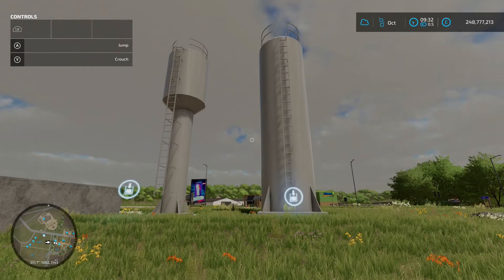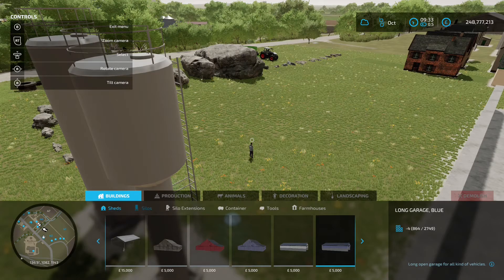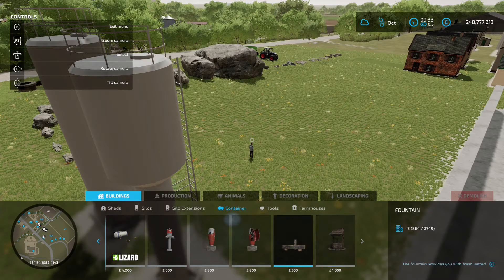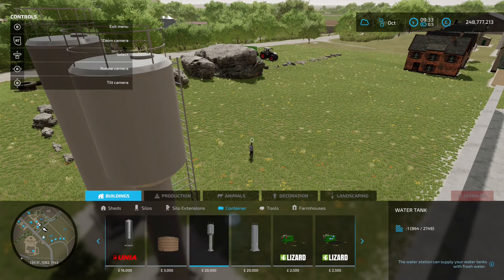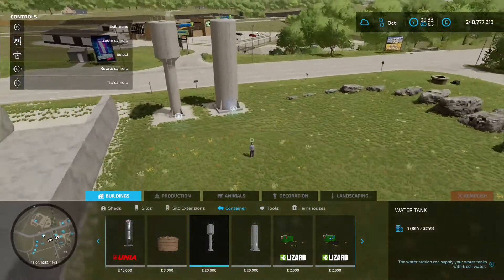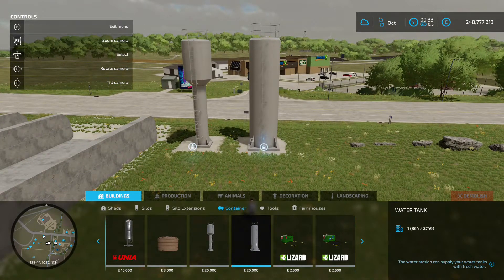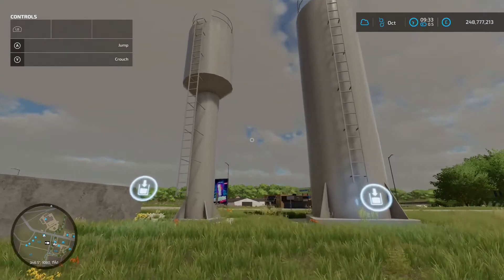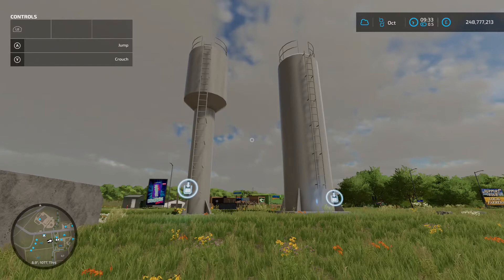Next up is the BR Water Tank by DH Modding, 0.27 megabytes. You find these in the construction menu under buildings and containers. There are two options - both 20 grand. Pull your tanker up, fill up the water, and away you go.